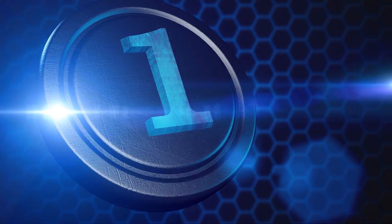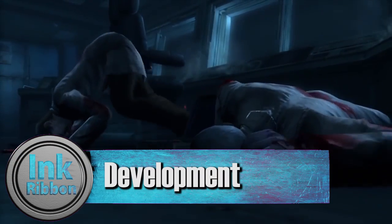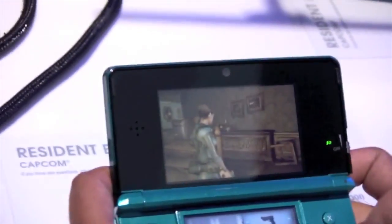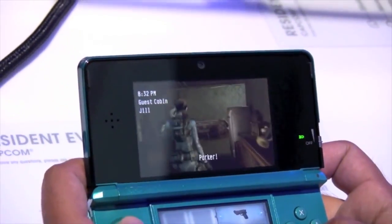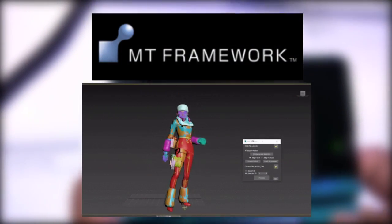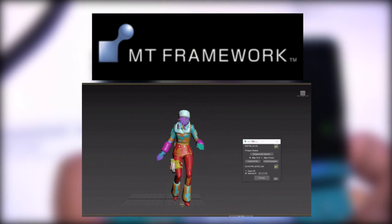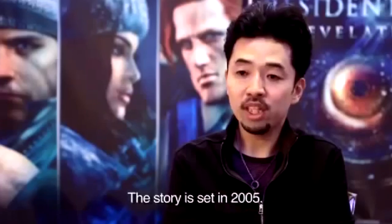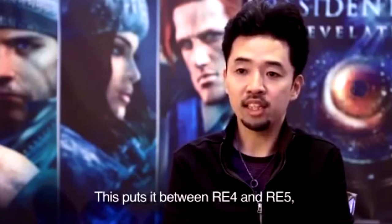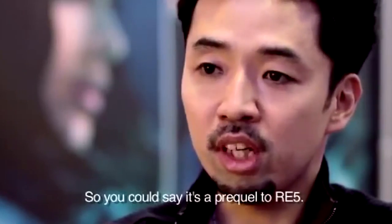Number 1: Development. Revelations was originally released in 2012 but actually takes place in 2005, between Resident Evil 4 and Resident Evil 5, in order to provide more backstory for Chris and Jill as well as help usher back in survival horror elements. Debuting on the 3DS and developed alongside Mercenaries 3D, it was also Capcom's first time developing for the handheld, which led to them creating a downsized version of their MT Framework engine — the same engine used to make Dead Rising and Lost Planet. Led by Koshi Nakanishi, who was the game's designer for Resident Evil 5, Revelations was specifically built from the ground up to revive the horror roots of the series while also modernizing it for new audiences.